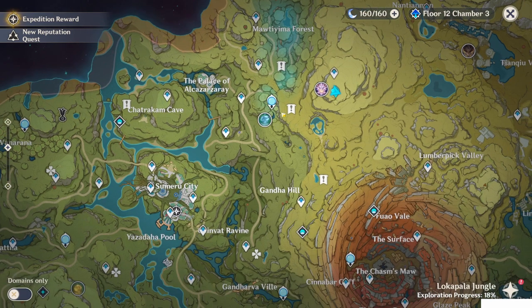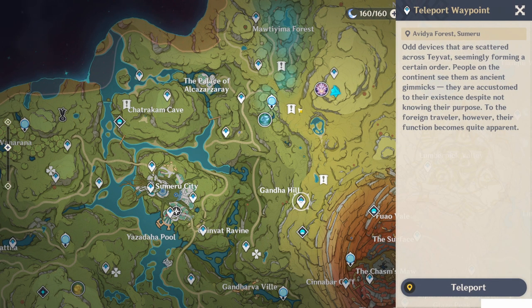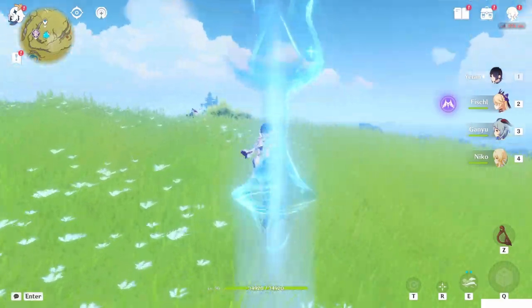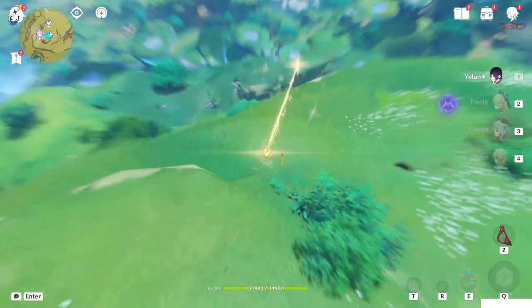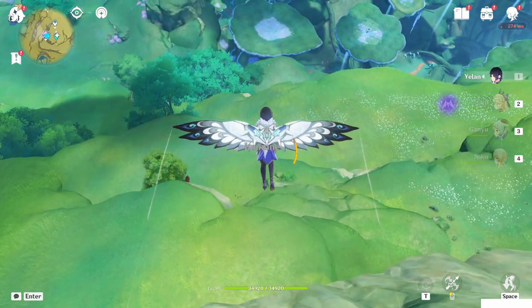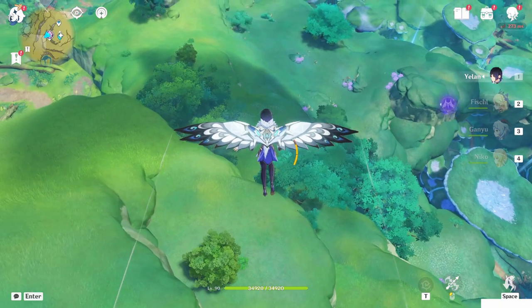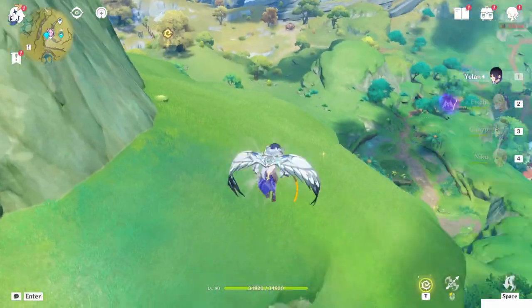You will probably need to teleport to the Statue of the Seven to climb, or just teleport here and walk over. I put a portable waypoint here at the mountain so I can just jump from here. Just climb a bit — you're already an expert climber so no need to worry. I'll follow the stars up here.